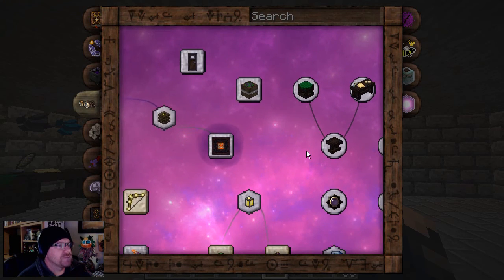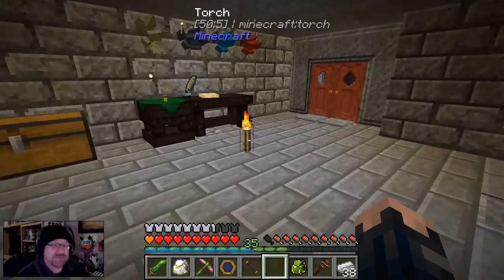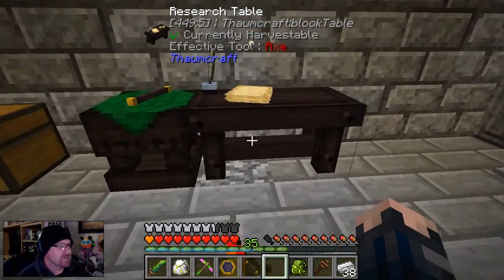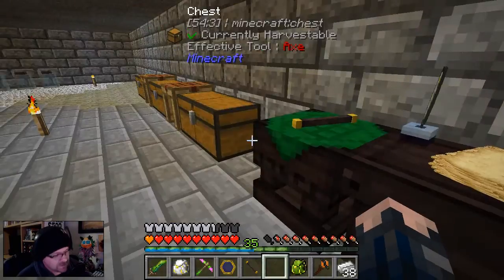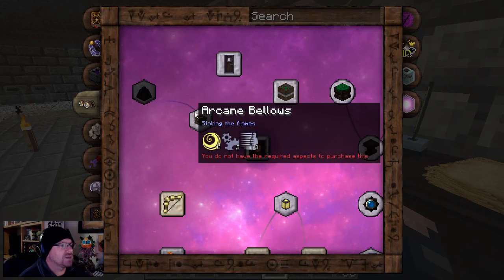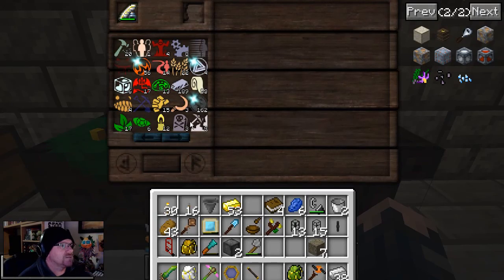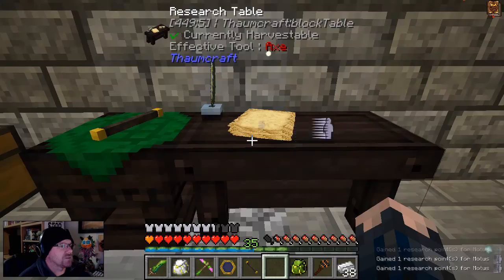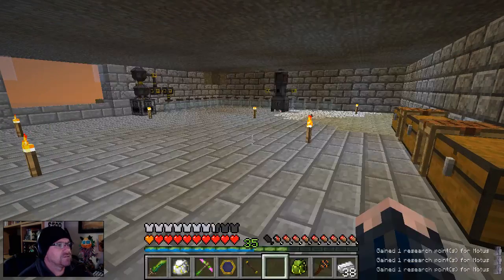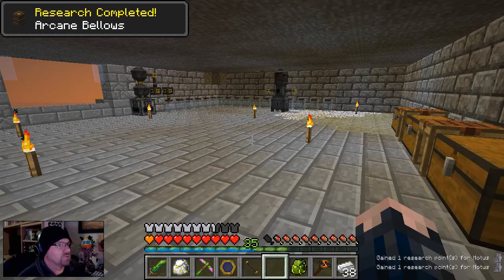I honestly thought the Bellows would be — ah, here we are, right here. So I did actually have to go through that. I just needed an extra spot of mortars. I need three of them — one, two, three. Done.